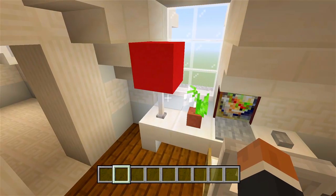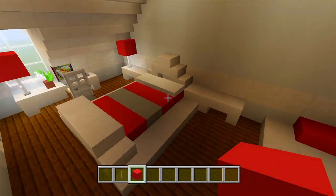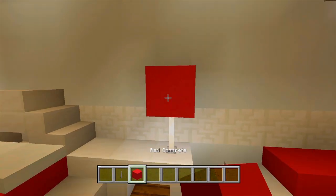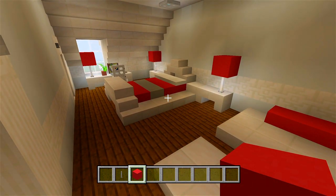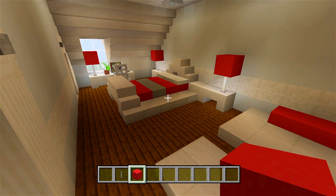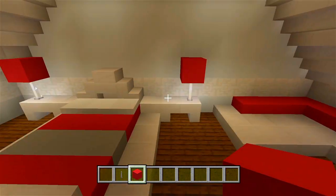Over here we'll need some more lamps. Do we have too much red going on here? Eh, it's fine. I like how it all matches — I like when each room has its own color going on. It is a bit much with the red; it could have been a better color. But I wanted to switch it up. I think I've maybe used red like once in another build. Definitely never had a red couch before.